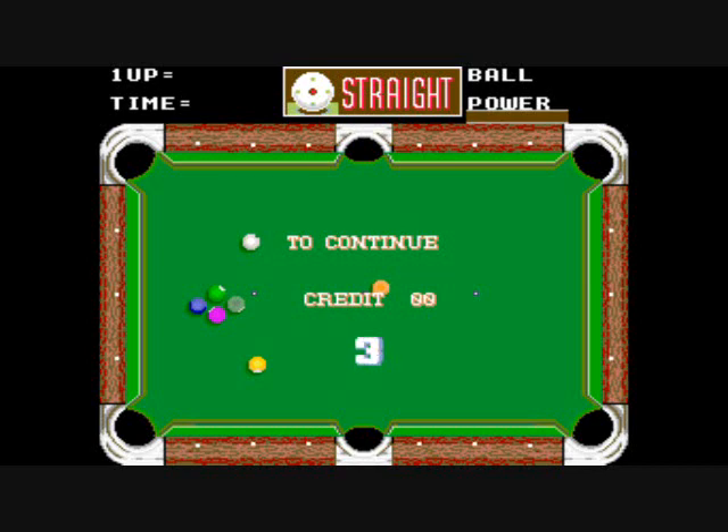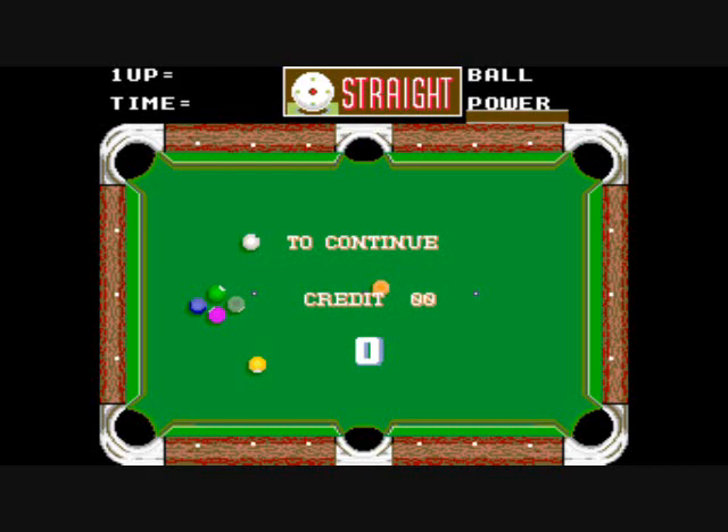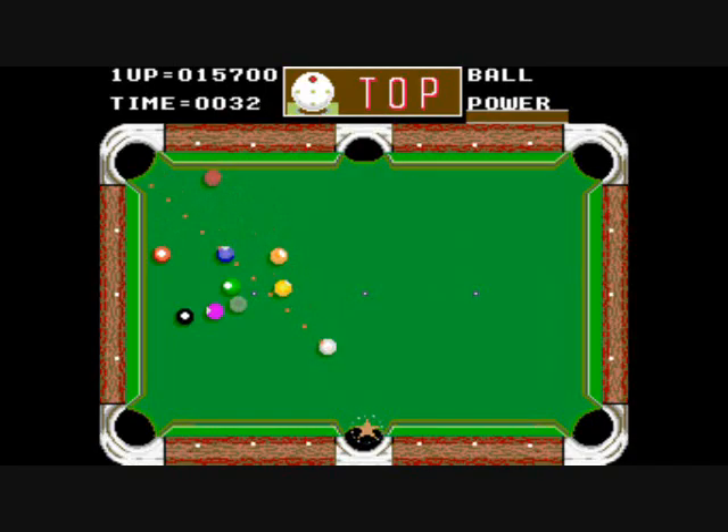You are timed. If you manage to sink a ball, you will get 10 seconds back, which is nice. But that is Side Pocket. And now we're going to look at some of those pocketed balls in the star pocket.